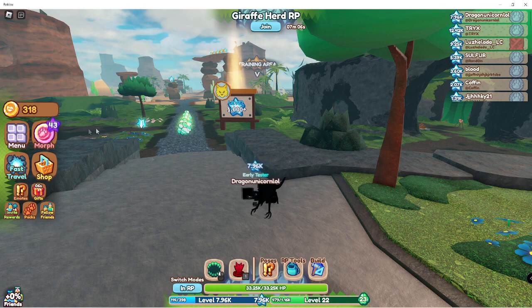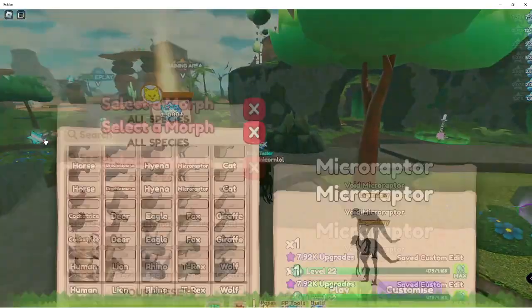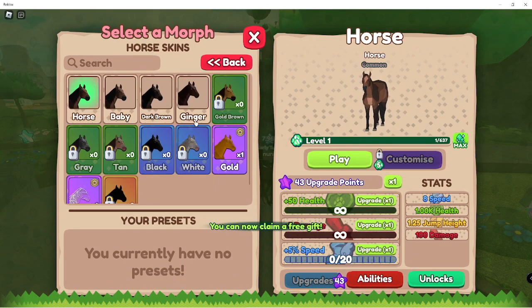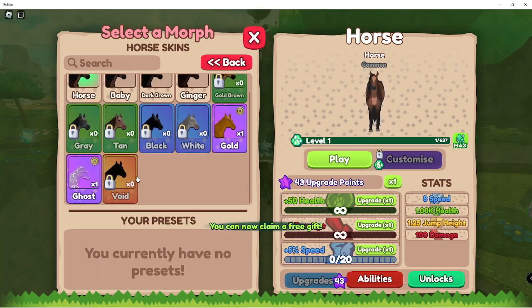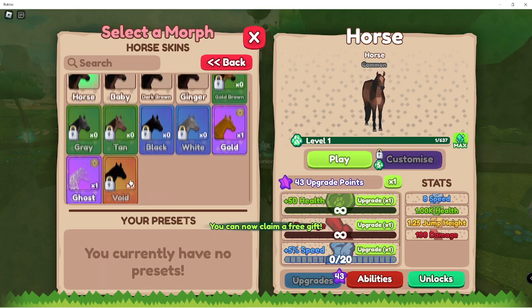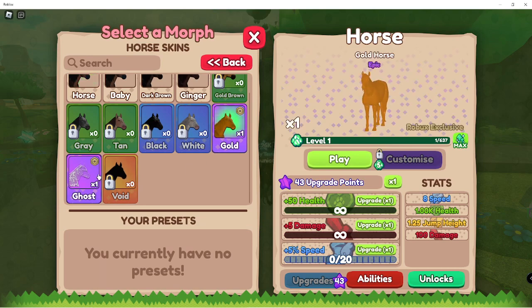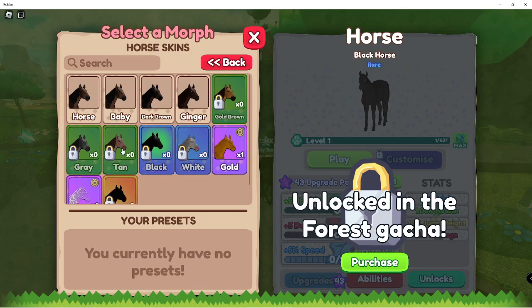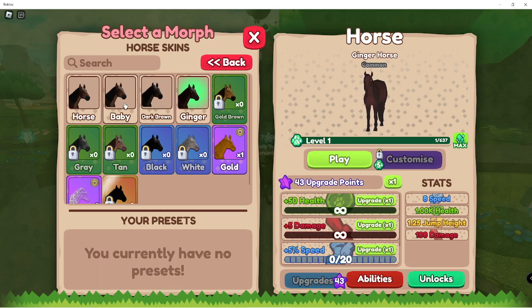Right now playing Animal Kingdom and they added some new skins for the raptor, the hyena, and the brachiosaurus. They also added a whole new animal - the horse. The horse doesn't have any super cool skins; it has the ghost one, the gold one, and the void one, plus white, black, tan, gray, and golden brown normal ones.